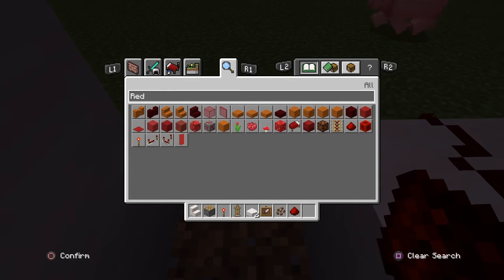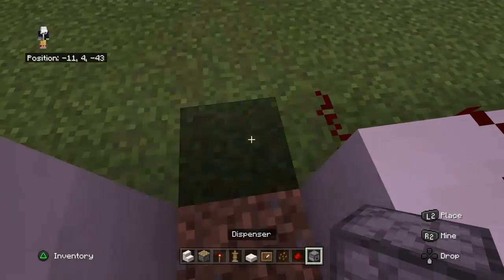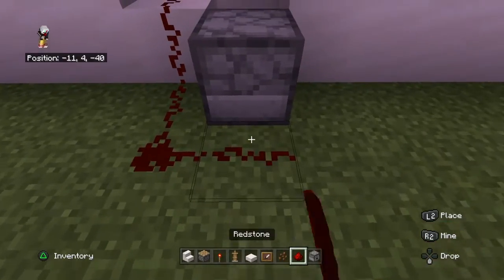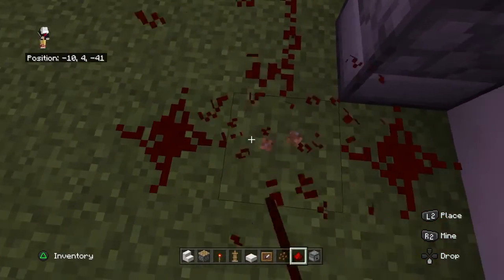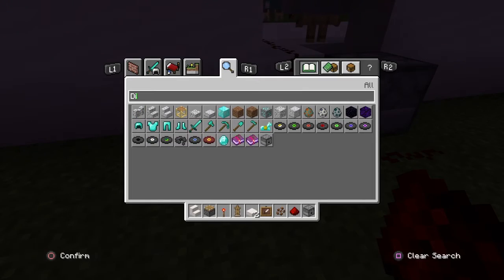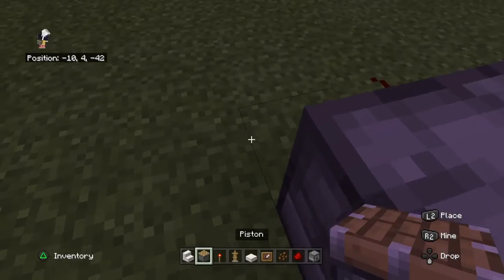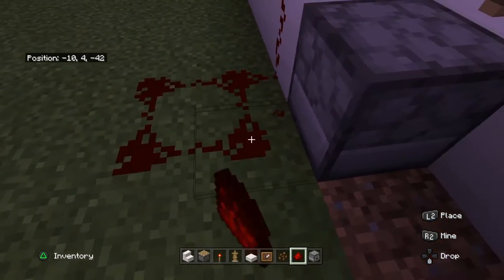Come around here — it should be the back of it. There's gonna be a dispenser right here. Break this dispenser, put that right there, break this, bring it around until it contacts with this dispenser. Then put a dispenser, break this, put a piston, and push this in.